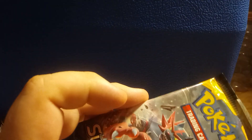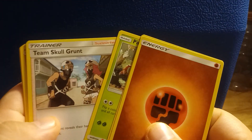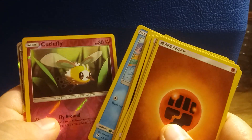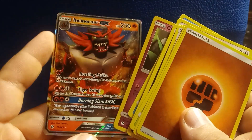Last but not least, we have a pack of Sun and Moon. Here is the code card, four to the front. Energy, Ultra Ball, Pinsir, Team Skull, Sandile, Alolan Meowth, Pikipek, Eevee, Psyduck, a Reverse Holo Cutiefly. Ooh — Incineroar GX! Very cool.